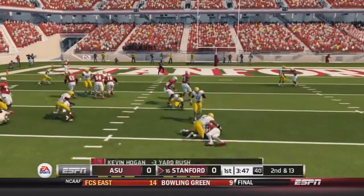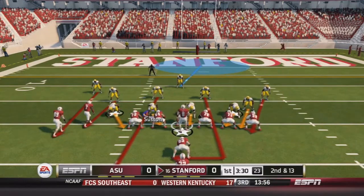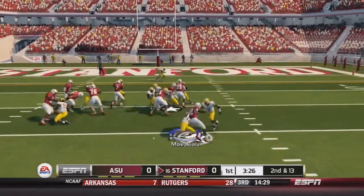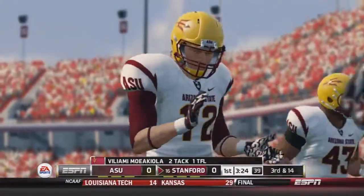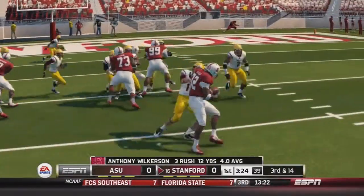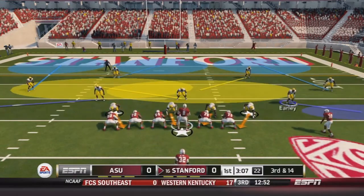Stanford takes over. Hogan keeps it and is tackled for a loss of 3, making it 2nd and 13. Very nice play by middle linebacker Stephon Martin. On 2nd and 13, it's handed off to Wilkerson — he tries to bounce it outside but gets nothing, a loss of 1. Another nice play by Moyak Diola in the backfield, making it 3rd and 14. It would be nice if we can stop them to a field goal.